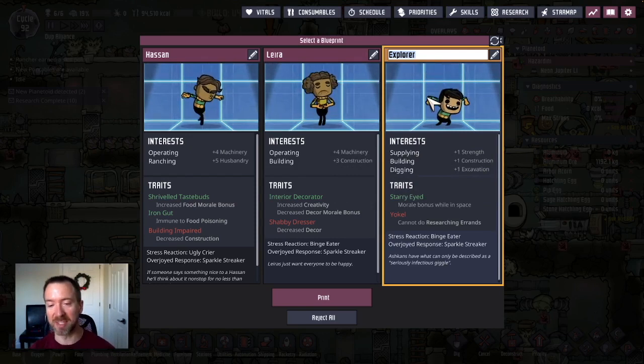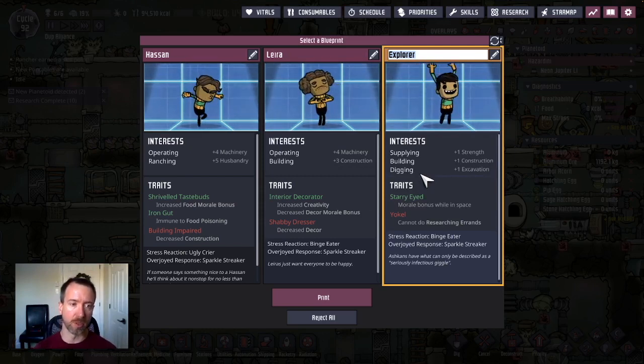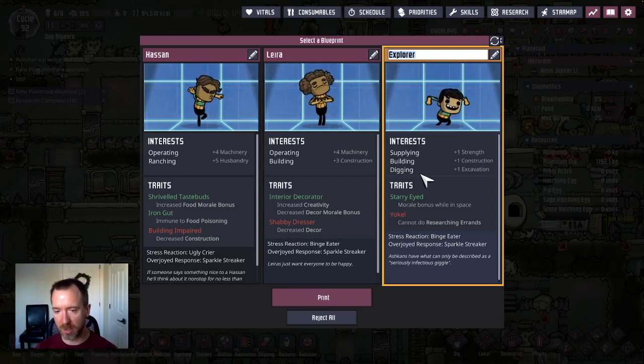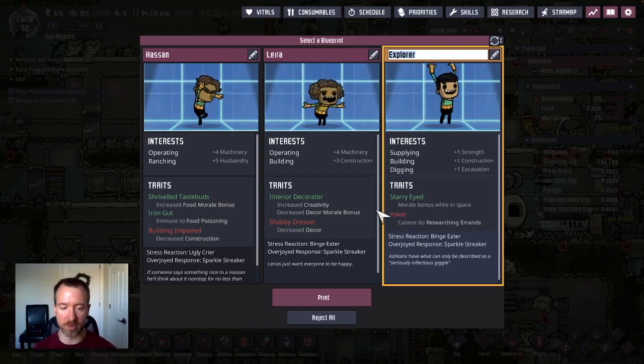So I'm calling this dupe Explorer, because they supply, build, and dig — they're going to be a very good dupe on a new world. They'll explore it, set up a base, do building and digging, all that type of thing. And they're starry high, so they get an extra morale bonus while they're in space, because they're going to be in a rocket traveling to all these new places.